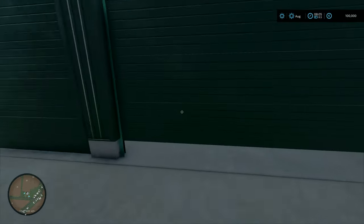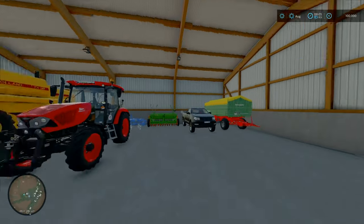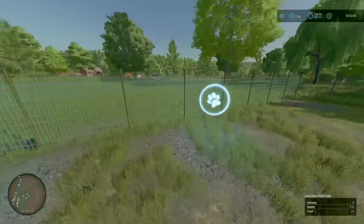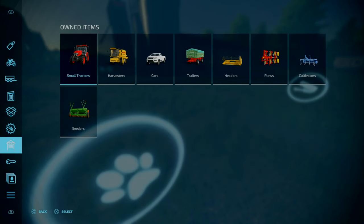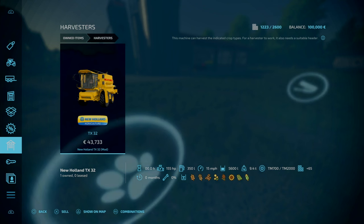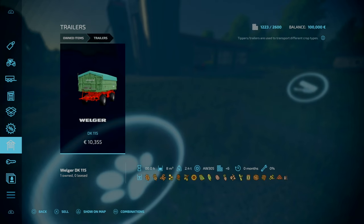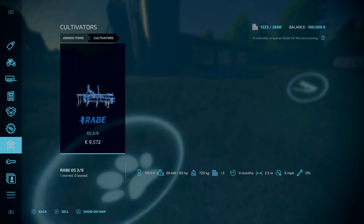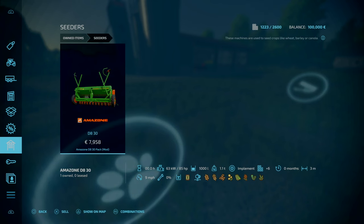If you open these sheds, there's a lot of equipment: the New Holland Harvester, a tractor, a pick-up, a plough, a seeder, and a trailer. And over here we've got a chicken pen that can hold 30 chickens. Looking at the equipment in more detail: for small tractors we've got the Zator Proctima H590. For the harvester, the New Holland TX-32 as part of the required mod. The Lizard Pickup 2017, the Wegler DK115, the TX-32 trailer, the Ponger Servo 25, the Arabi EG3-9 cultivator, and the Amazon DB30 Slider.